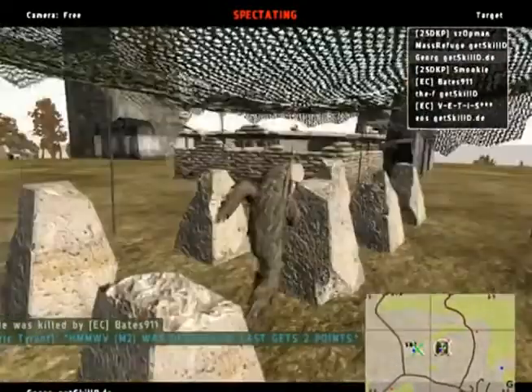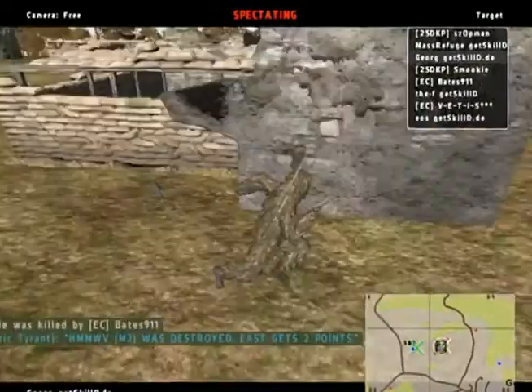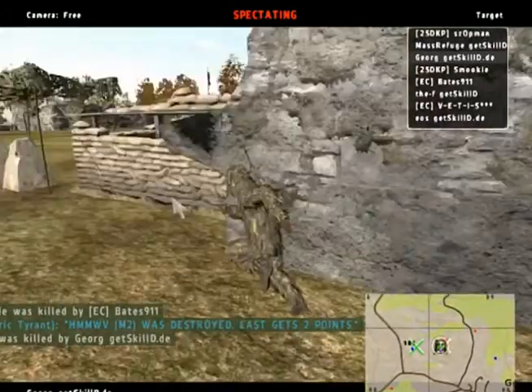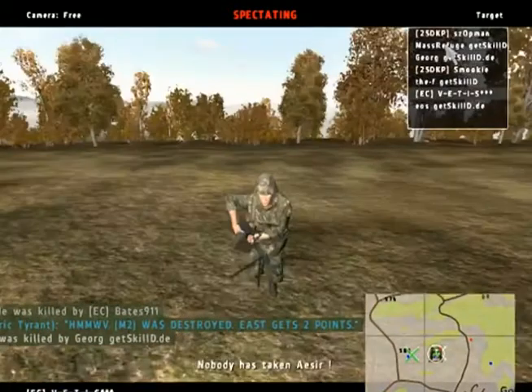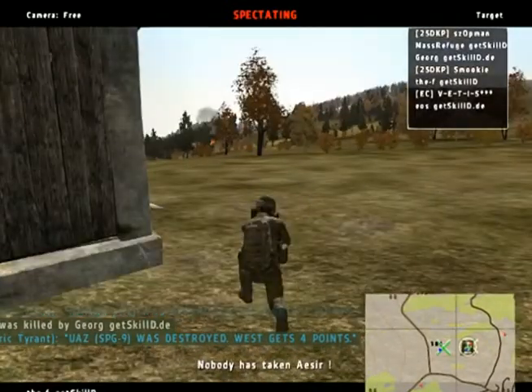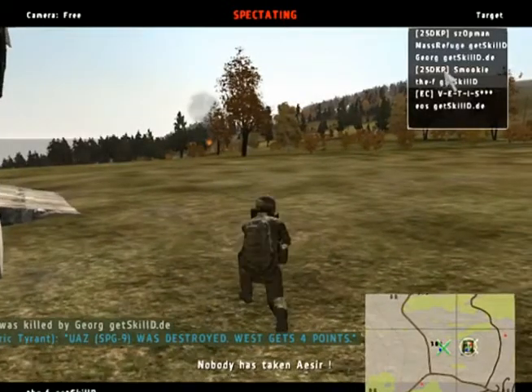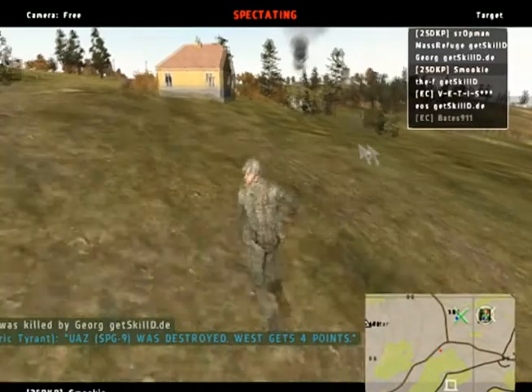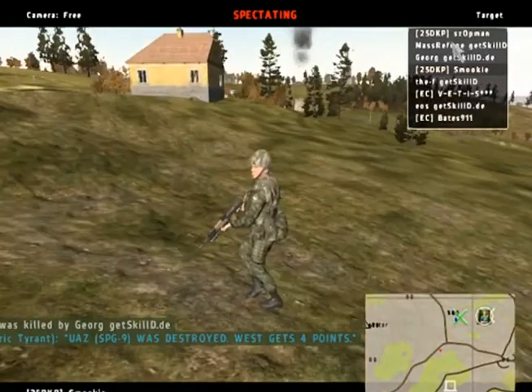Georg takes out his pistol, trying to make a run for it — finds his enemy and shoots him with a pistol. Great play there. The F destroys the SPG that Smokey was mounted on, but doesn't manage to kill him. Smokey still has a chance — with the GP-25 he can destroy the respawn truck.